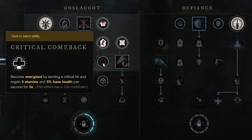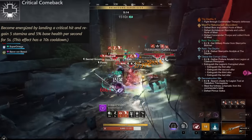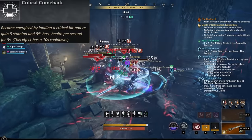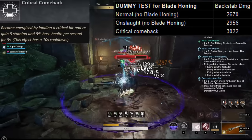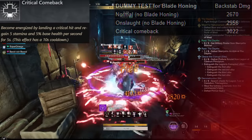The other perk here is Critical Comeback. Become energized after landing a critical hit, and regain 5 stamina and 5% base health per second for 5 seconds. This is technically not important when it comes to dealing damage, though the extra stamina is nice considering you're going to be using more stamina when heavy attacking with the Greatsword. More importantly, this is a buff with a 5 second uptime and a 5 second downtime, so again this contributes to Blade Honing and increases our damage.